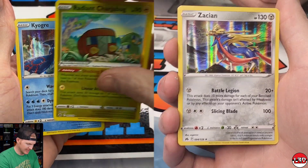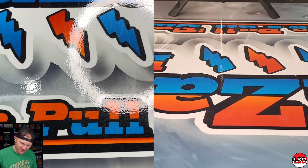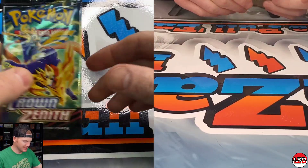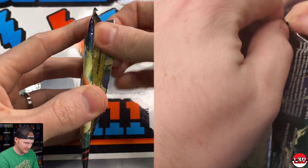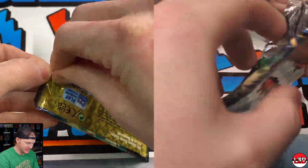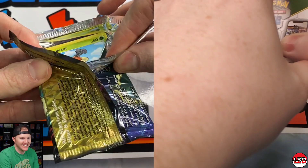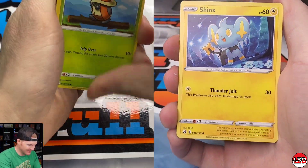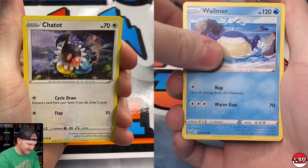I got a Radiant Charjabug and a holo Kyogre and a holo Zacian — nothing too crazy there. I have a feeling one of us is gonna pull some heat. We need something crazy. Derek's pulled three Eeveelution V-Stars and two Giratinas already — I'd like a fourth, wouldn't we all.